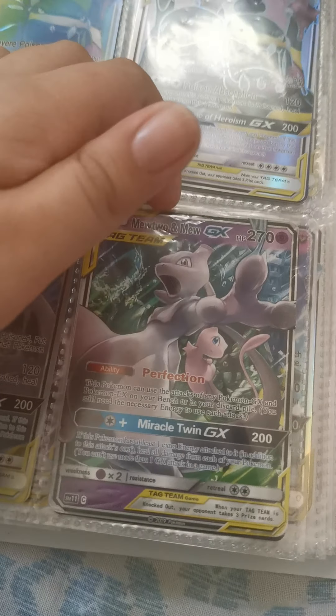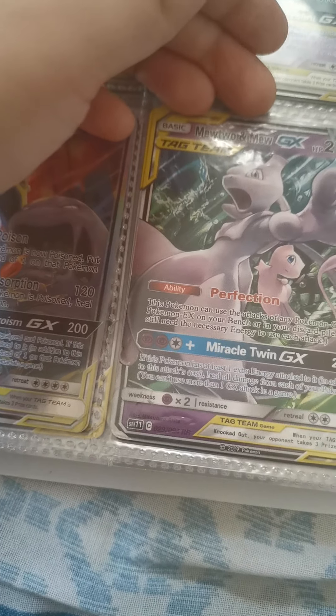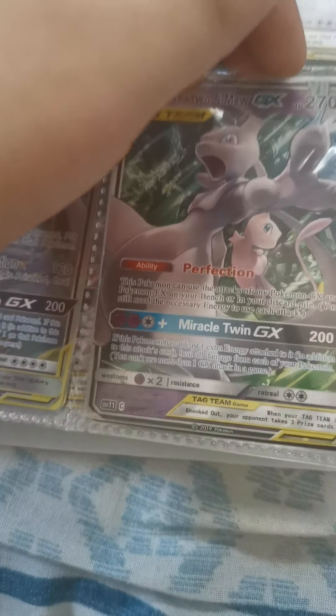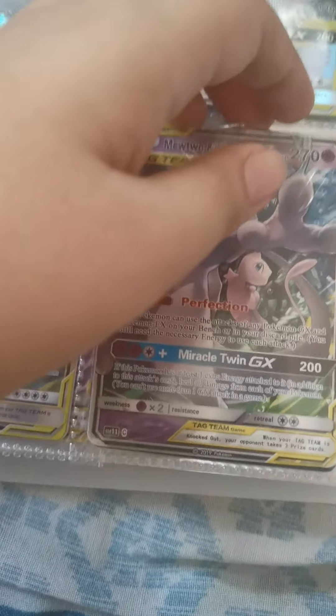Now we have one good new card — Mewtwo and Mew. Ability: Perfection — this Pokemon can use the attacks of any Pokemon GX and Pokemon EX on your bench or in your discard pile. You still need the necessary energy to use those attacks. That's also good.